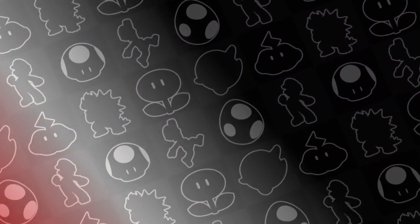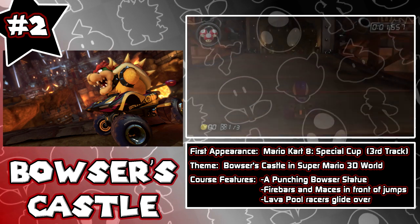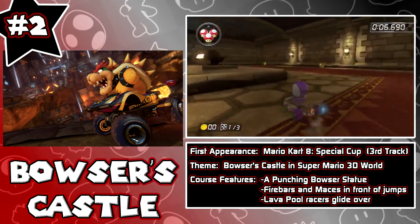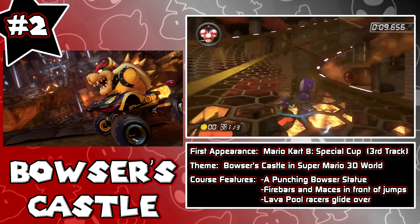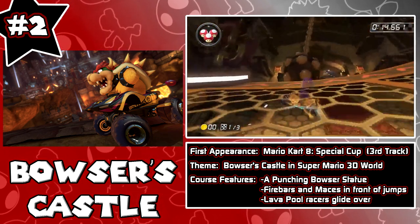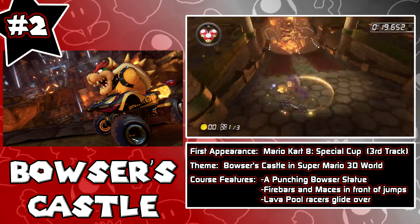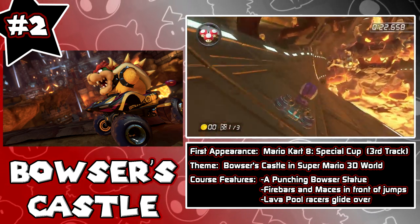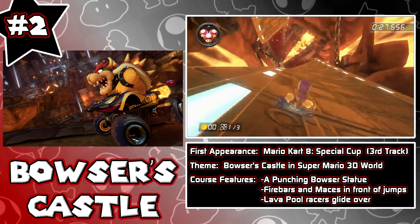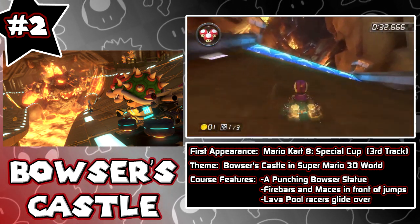Moving on to number 2 — one of the stage themes I look forward to in every single Mario Kart: Bowser's Castle. It debuts in the Special Cup and is the third track in the Special Cup. What I like most about it is that it is themed after Bowser's Castle in Super Mario 3D World. Have you guys seen Bowser's Castle in Super Mario 3D World? That thing had neon lights, it looks like the NBC Peacock was at the top. It is bright, powerful, sleek, and dangerous — there is lava around every corner.